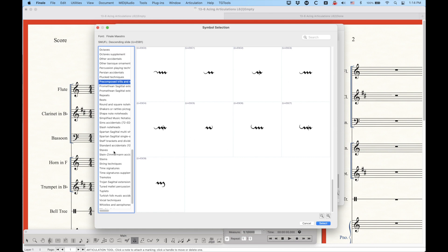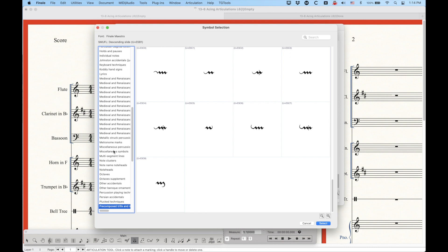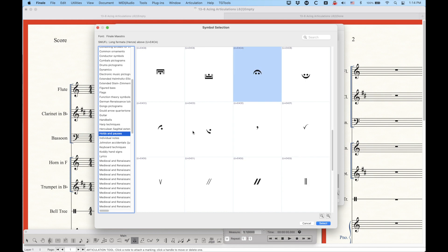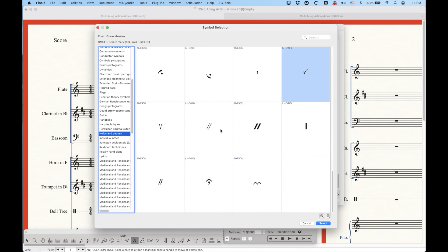In addition to ornaments, there are some special fermatas. Finale and the SMUFL spec calls those holds and pauses. In the holds and pauses category, you'll see your fermata with above and below versions, plus special different fermatas with descriptions — very short fermata above, short fermata below, long fermata above, and so on. There's also your check mark, a couple of different types of caesuras, and a breath mark with a fermata arc over it. A nice bunch of different holds and pauses to choose from.